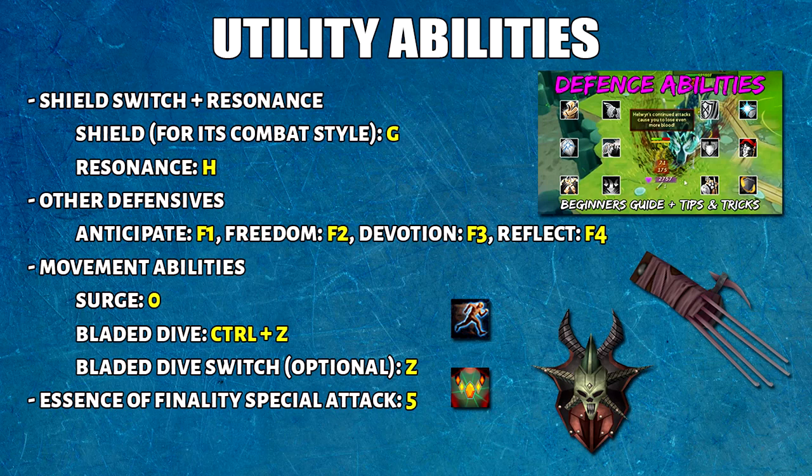The other defensives I keybind are Anticipate, Freedom, Devotion, and Reflect, which are bound to F1 through F4. For movement abilities, I have Surge on Numpad 0. For Escape I just click it. For Bladed Dive I have Control+Z. I understand using a Bladed Dive switch for non-melee setups is a little overwhelming, but if you don't want to use it that's completely fine. And finally, if you have an EOF spec, I would put that on number 5.